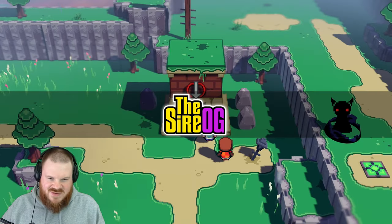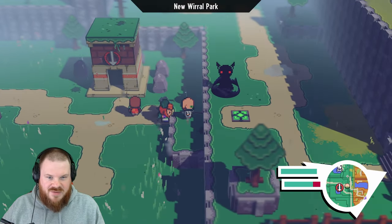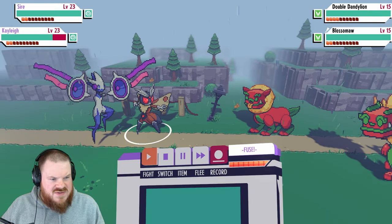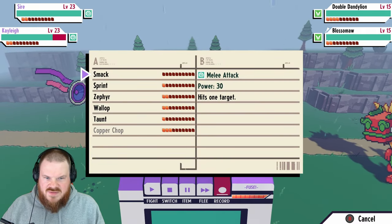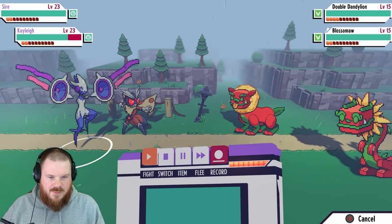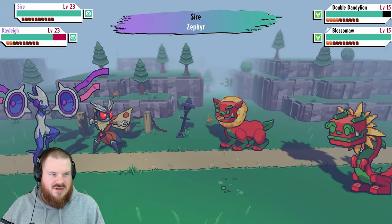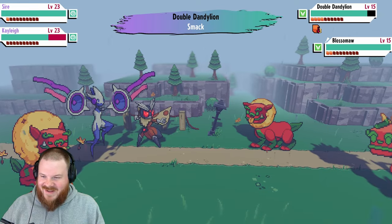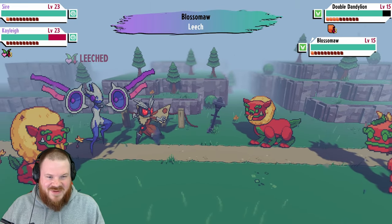Pretty cool that we can just fast travel to this station — that will become very useful later. We have a rogue fusion. Is this two fusion monsters? Double Dandelion and Blotimore? We're going to start off with a Zephyr on the Double Dandelion, and I'm going to use a call for help. Uprooted — I got my own Dandelion.